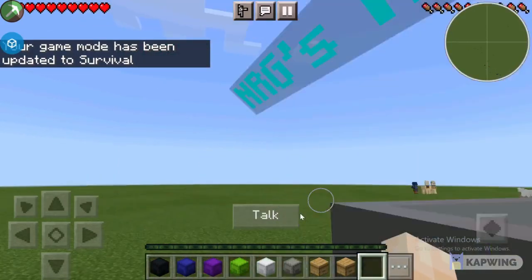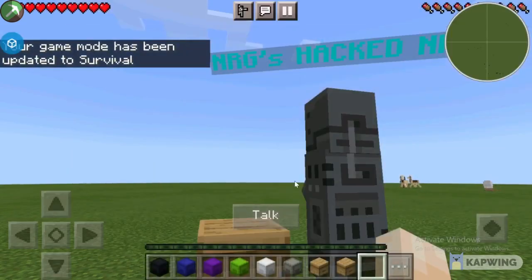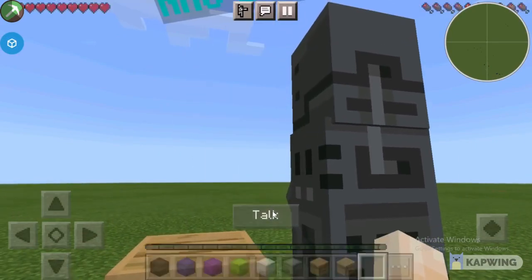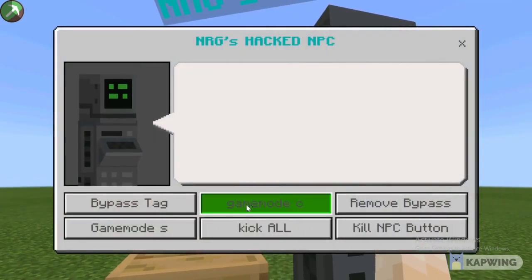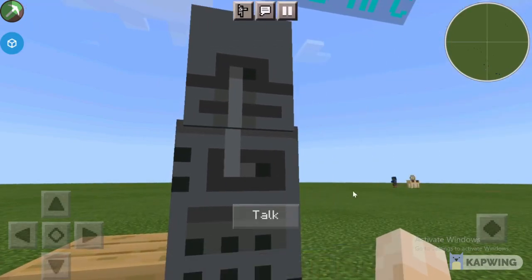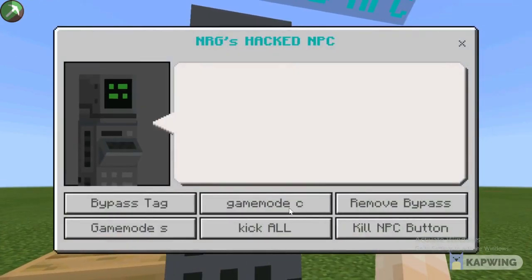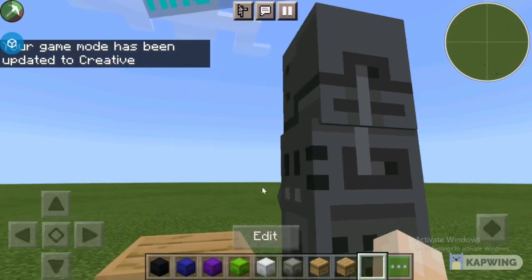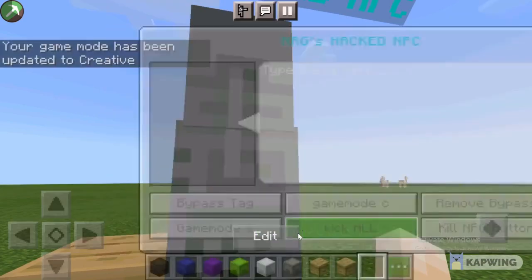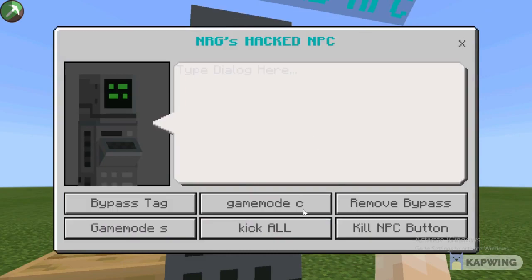If I remove the tag — so let's go here and remove bypass — then if I try and change myself to creative, game mode C, it won't do anything. But if I have the tag and then I click creative — boom, I'm in creative. And there is a kick all button, and it kicks everybody but you if you have the tag, and all stuff like that.